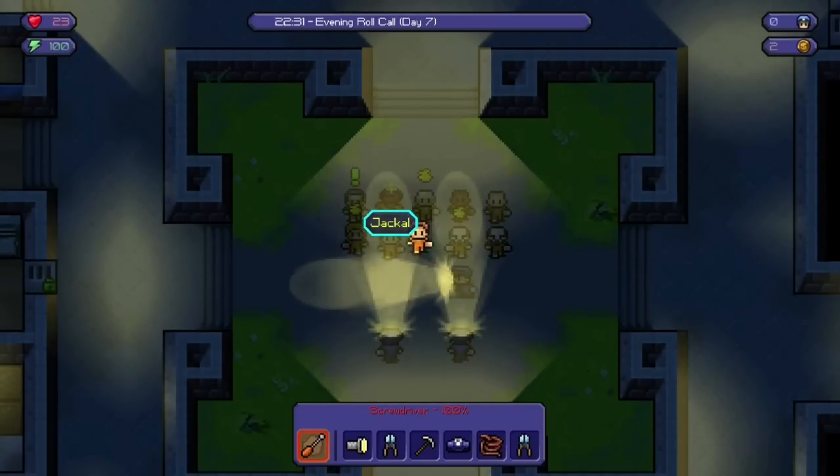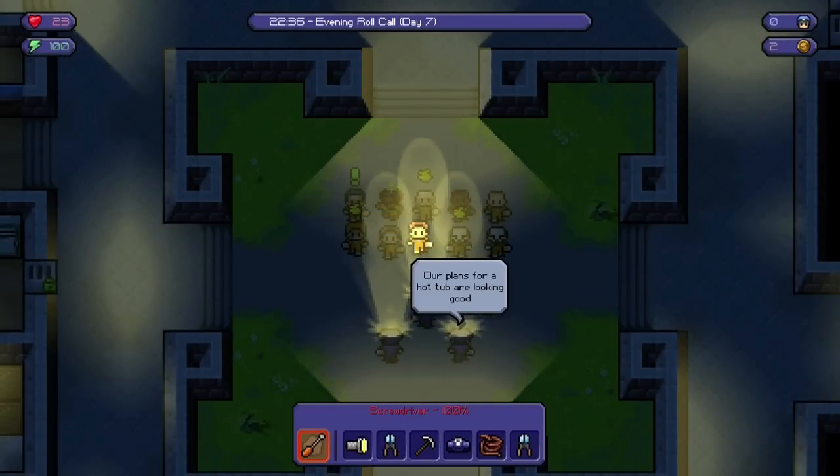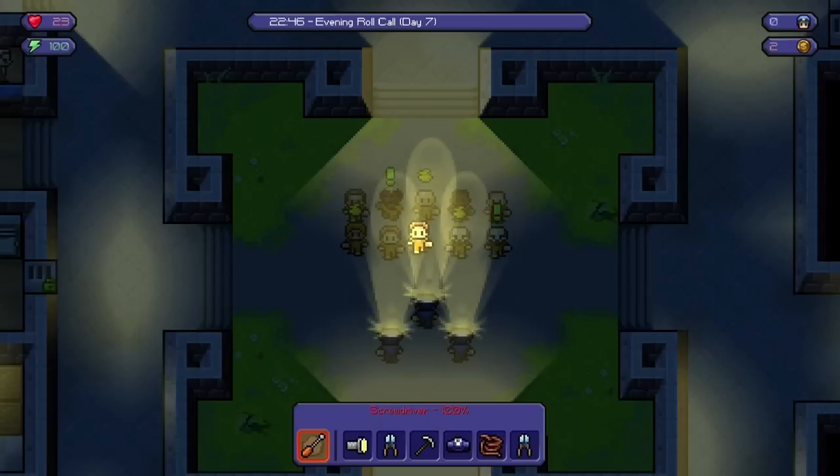A yellow symbol means they'll trade with you, but if they don't like you they won't sell to you. You can increase their favour by giving them things like playing cards, dice, and food. I found the 'give item' job quest quite annoying — sometimes they don't have a yellow symbol above their head, so you can't give them any items. That needs fixing.